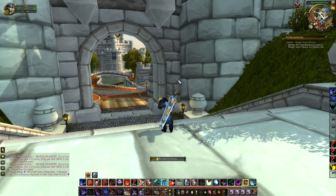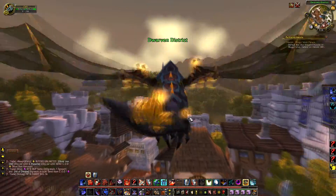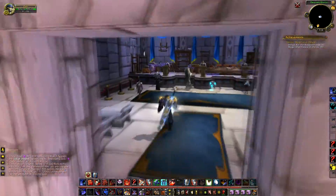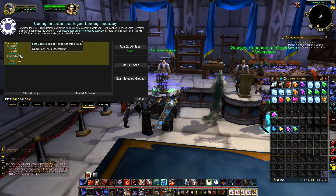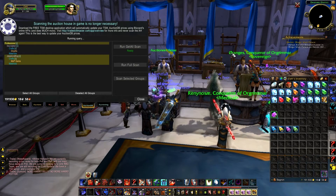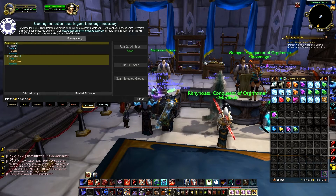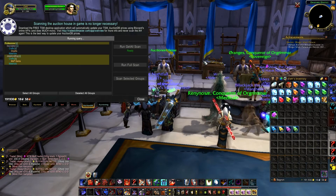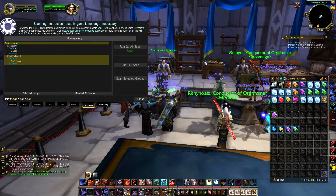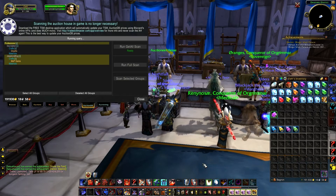Once that is done you basically have everything set up. All you need to do now is go to the auction house. I also have inscription so I'm gonna uncheck inscription just to make this faster. Then in the TSM tab I'm gonna run a get all scan. What this does is it scans for everything that you added into your items, then compares it with those operations you made to see which ones are gonna be profitable — or at least enough to match the criteria you set up. It'll take a little bit to update depending on how many people have posted what you're looking for.